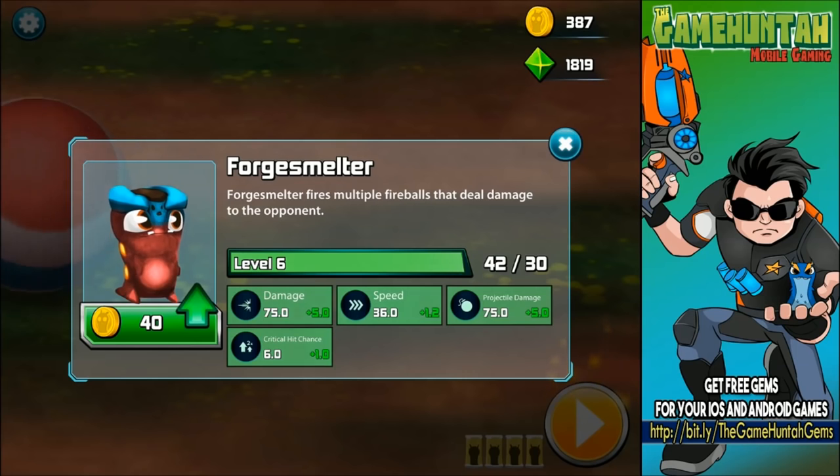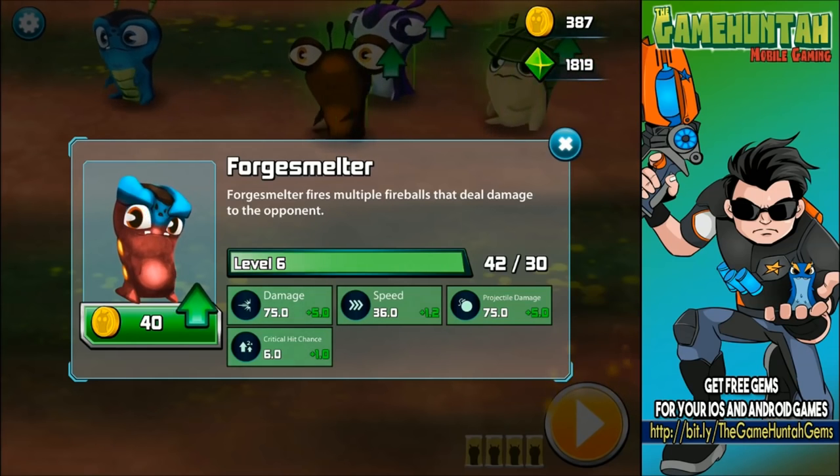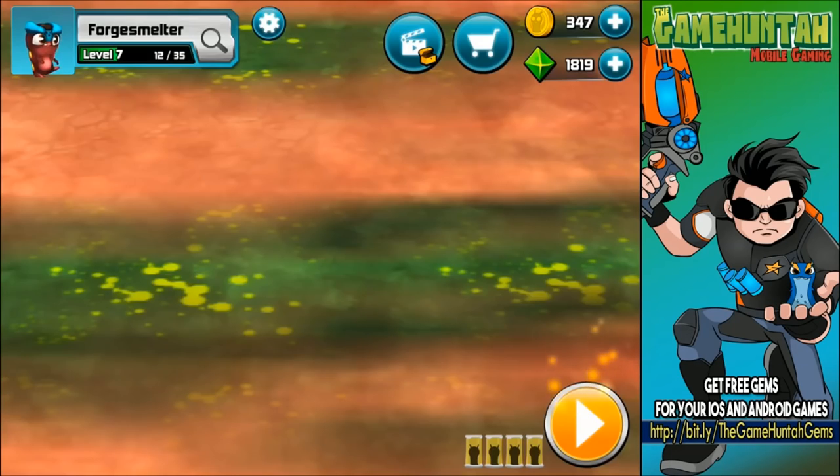Let's take a look at this. Forge Smelter fires multiple fireballs that deal damage to the opponent. Currently level 6, we can probably go to level 7 — not too bad. Damage 80, speed 37.2, projectile damage 80, and critical hit chance 7.0.